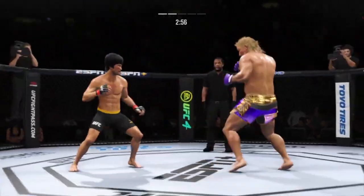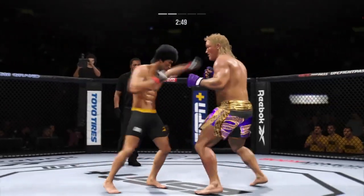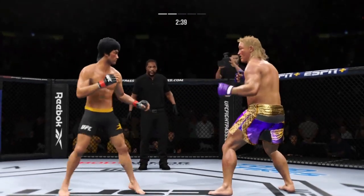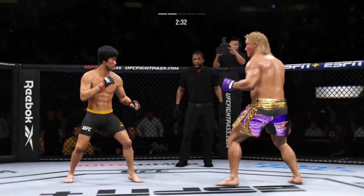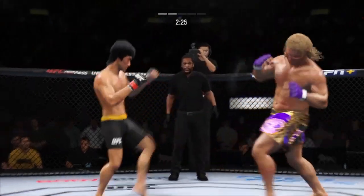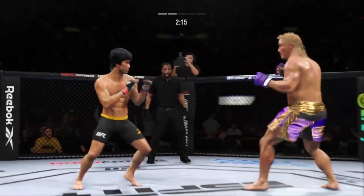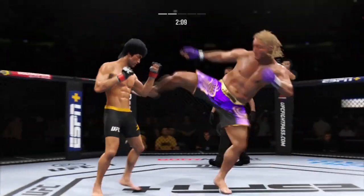Straight right hand has been a good weapon for him — he misses with it there. He has really picked up the pace here in round two, much more aggressive than we saw in round one, and now starting to find himself in the pocket. Just misses there with the left. Lee gets caught with that punch — not the easiest guy in the world to hit, but he got caught there. He's cutting them down to size with these beautiful leg kicks.